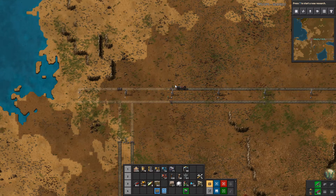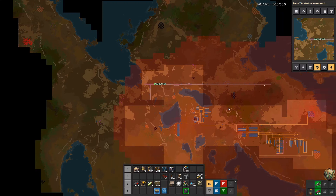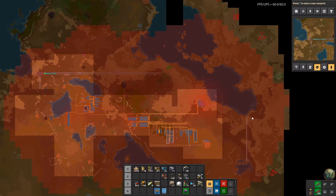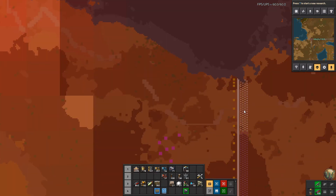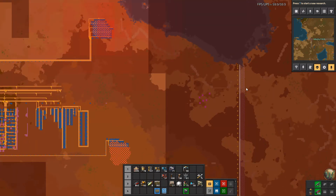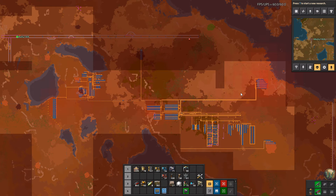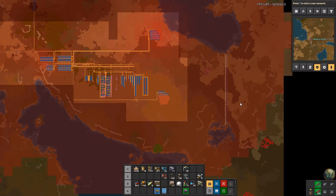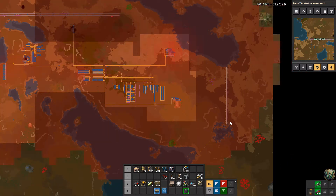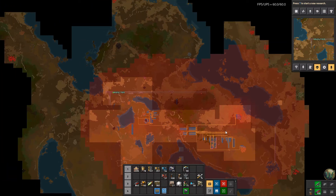Hello and welcome back to Factorio Vanilla 1.0. In the last episode, we set up the walls, and we've set up some walls and a few additional turrets, along with some dragon's teeth here on parts of the walls at either end, to attempt to head off the biters a little bit. These guys are getting pretty close to pollution, so we're going to start having problems here pretty soon.